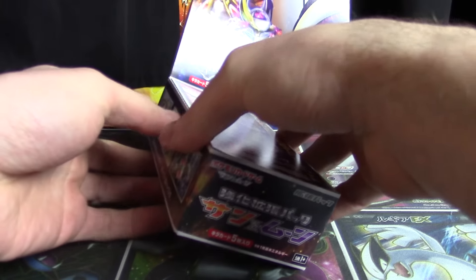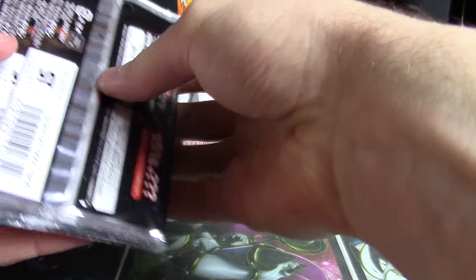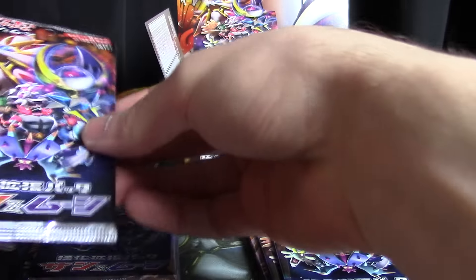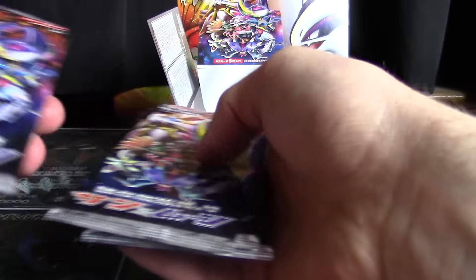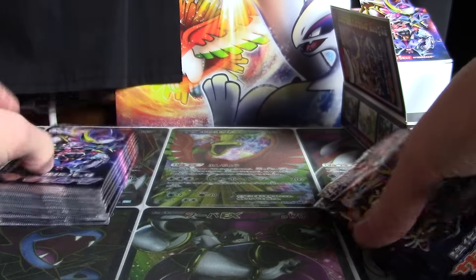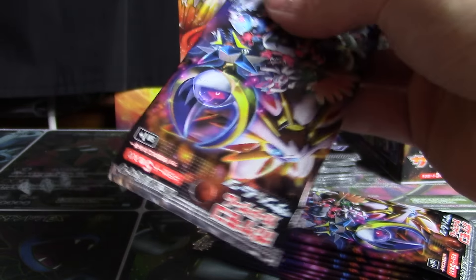Given that I said we're going to do some games here, let's start it off nice and easy. I'm going to do a little thing I like to call odds and evens. We're going to flip this upside down and sort them — the odds and the evens. The odd packs are going to be opened first as a pile on the left-hand side, and the even packs will be opened on the right as the second half of the opening. Let me know in the comments which side you think had the better pulls — the left side or the right side.